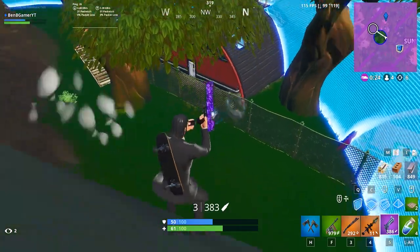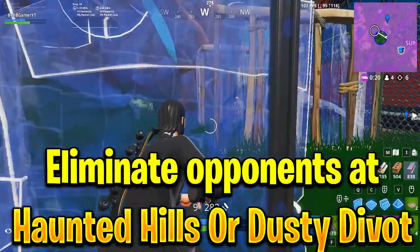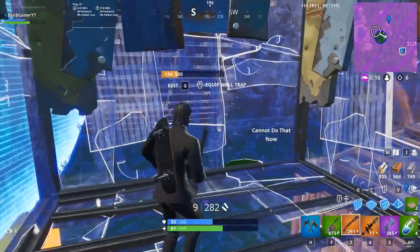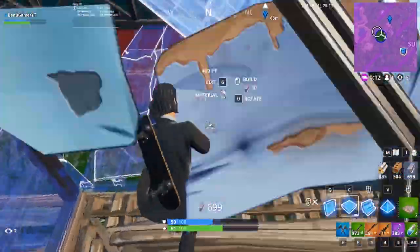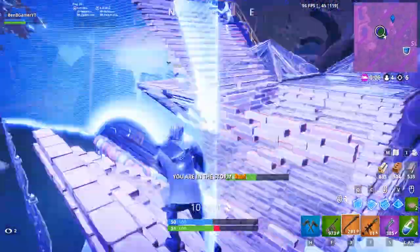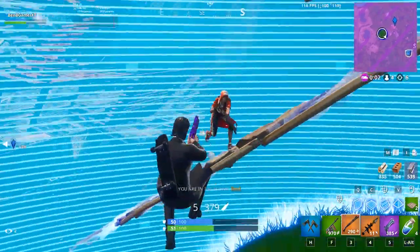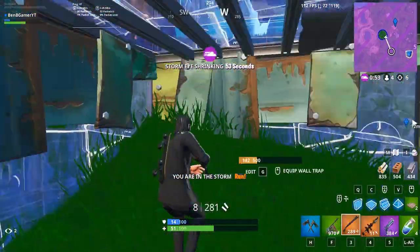Our next challenge is to eliminate opponents in Haunted Hills or Dusty Divot. I suggest you guys go to Haunted Hills first because there are usually vehicles near Junk Junction where you can easily rotate after. Just try to avoid as many people as you can and make your way to Dusty. I suggest you don't go into Team Rumble for this one because the circle moves super fast and you probably won't be able to complete it.